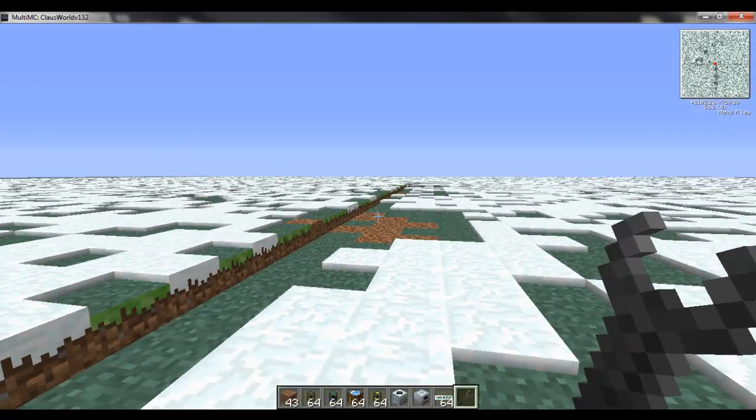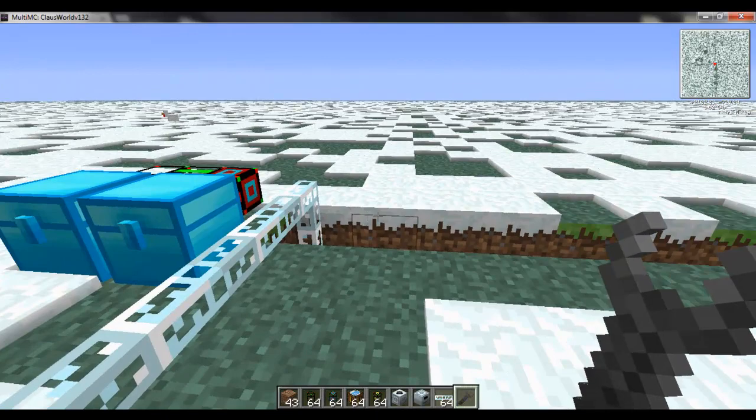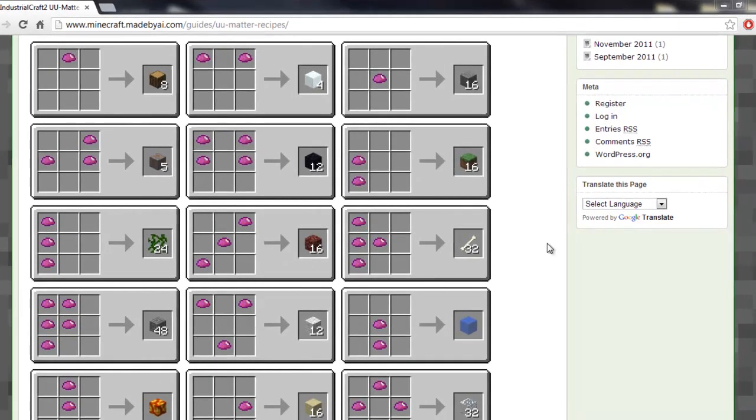Hello everyone, Wiseguy here. This is episode 10 of my Logistic Pipe tutorial. Today I want to talk about using your excess UU Matter. This is from IC2, and it's what you get from your mass fabricator, and we're going to use this to make a high voltage solar panel factory using solely UU Matter recipes.